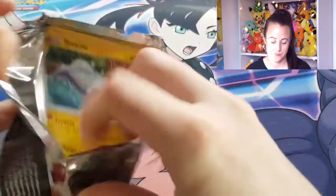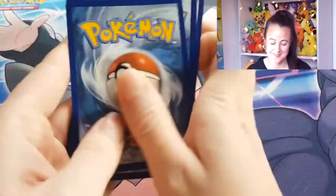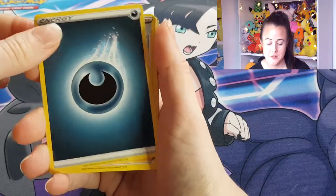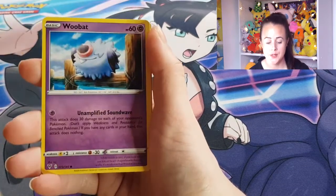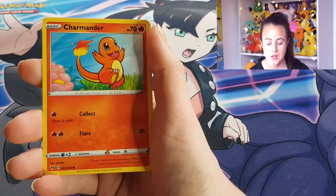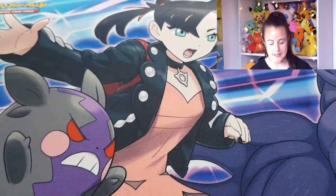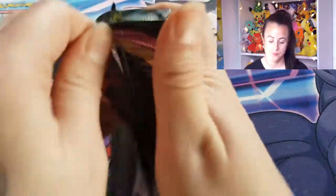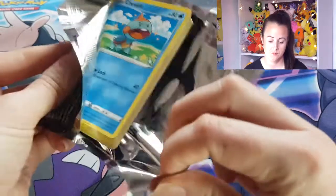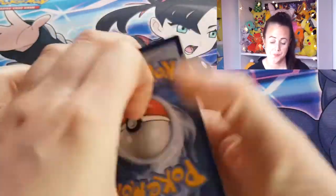Moving on to Pikachu. We've got Dark Energy, Nessa, Swellow, Zebstreaker, Tynemo, Clobopus, Wubat, Tallow, Charmander, Reverse Holo Weedle, and a Flareon. Always happy to take a Flareon. This guy has a massive mouth — just saying.